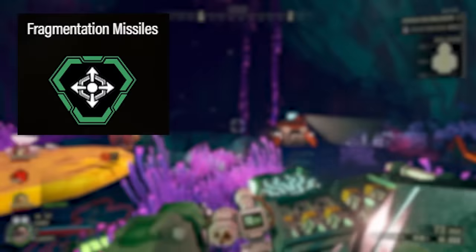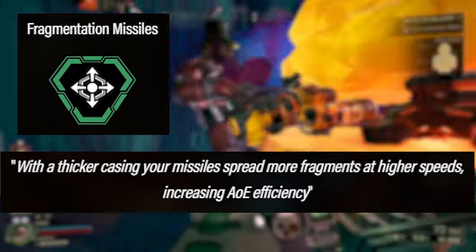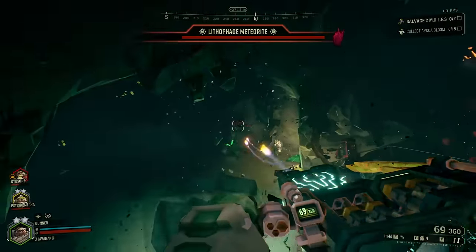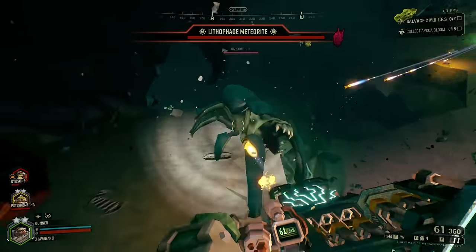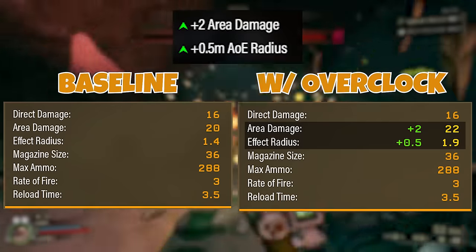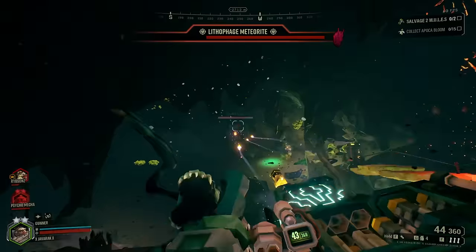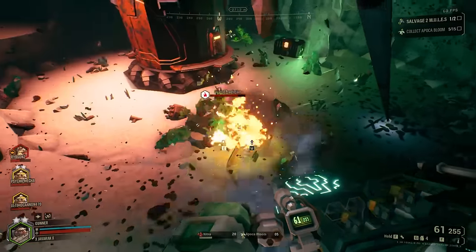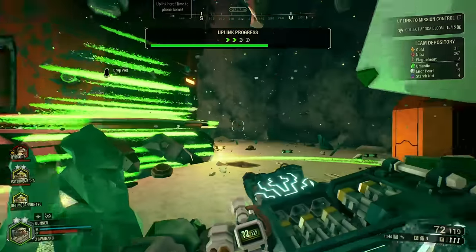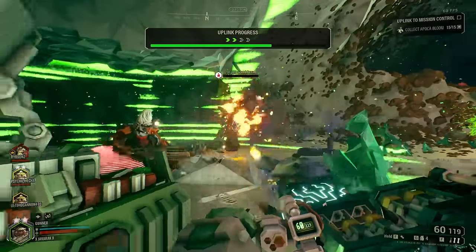The next clean overclock is Fragmentation Missiles. It reads: 'With a thicker casing, your missiles spread more fragments at higher speeds, increasing AOE efficiency.' It gives plus two to area damage and increases the effect radius by 0.5 meters. This is another simple overclock — notably, the Rocket Pod doesn't have an ammo efficiency clean overclock. Instead, both clean options increase damage, this one boosting the area of effect and explosive zone. It's a safe option suited for maximizing explosive AOE control.